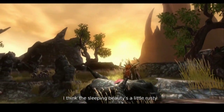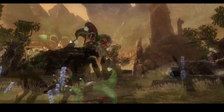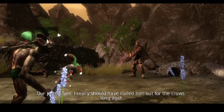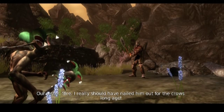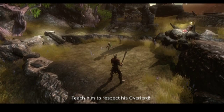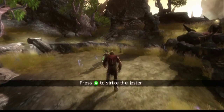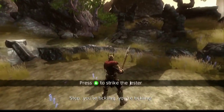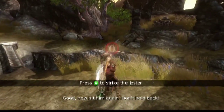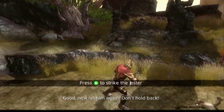I think the Sleeping Beauty's a little rusty! Our Jester, Sire! I really should have nailed him out for the crows long ago! Teach him to respect his Overlord! So you do get the ability to use the strike. It's not something you use very often at all, but now hit him again! When things get in close, you do use it.